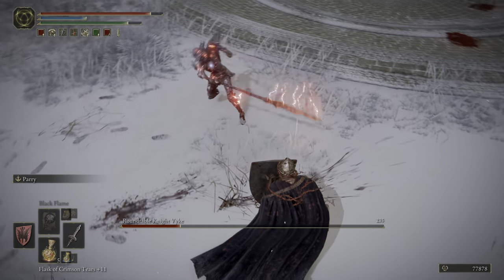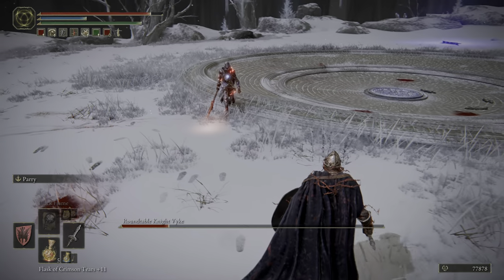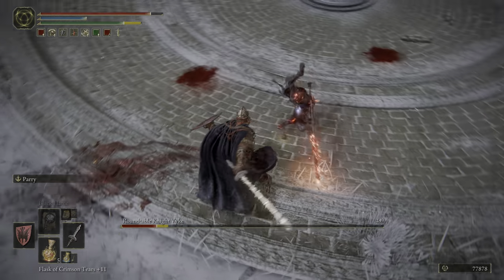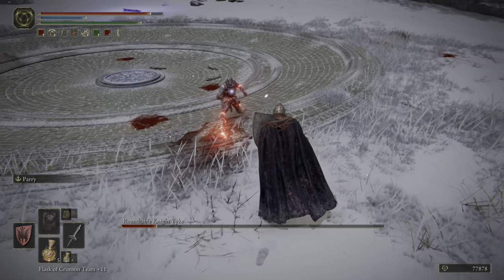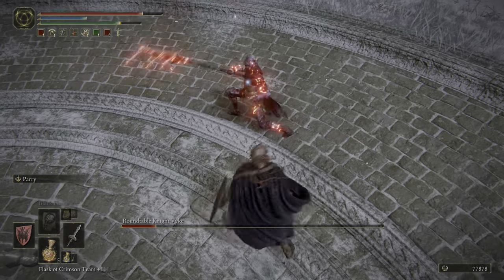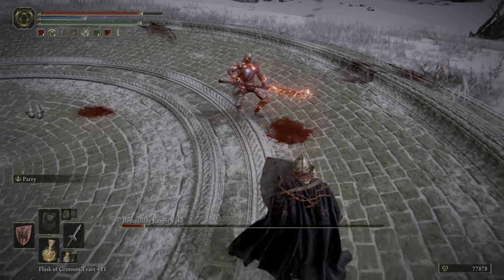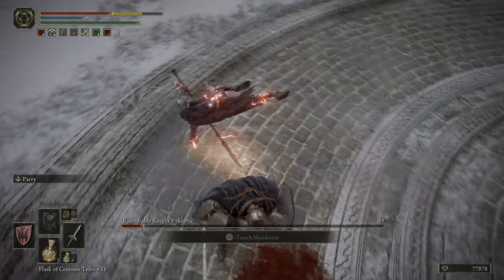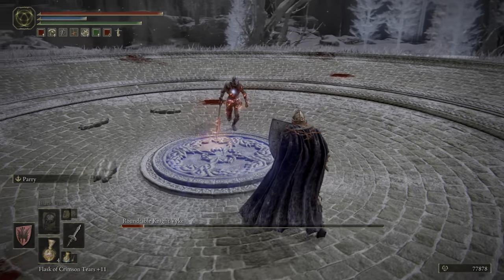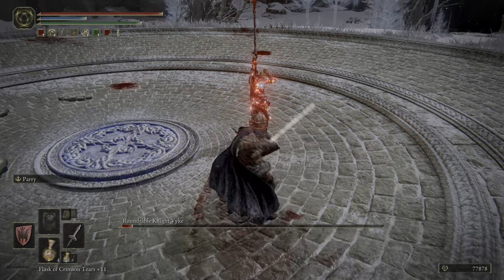The other thing you want to try to do is always run to your right — his left — because he only attacks with one hand. He really doesn't two-hand his weapon ever, so unless he's using the big spear charge ability, you don't have much to worry about. I was within backstab range but wound up only getting a hit. What I recommend is paying very close attention to what you are doing — if you press R1 and assume you got a backstab, you're probably going to get in trouble. Make sure you got that backstab before letting go of your controller and resetting yourself.